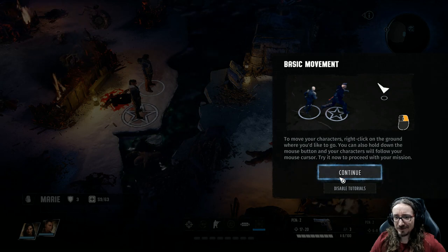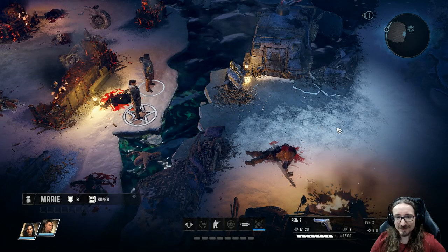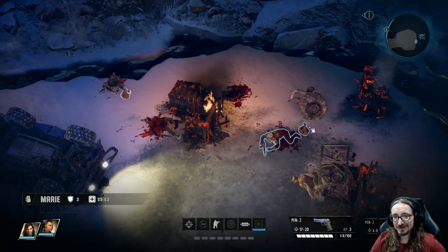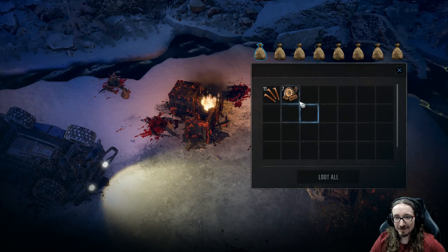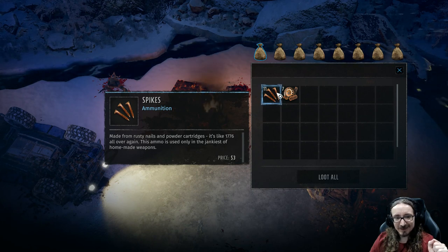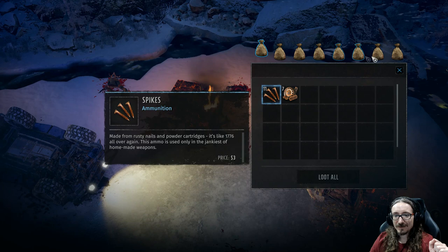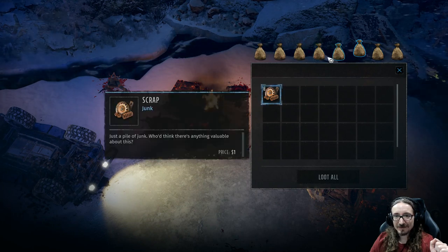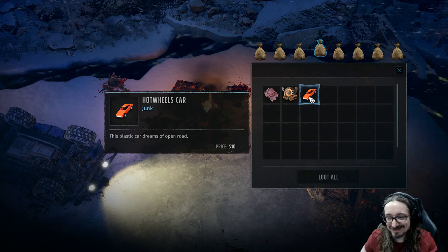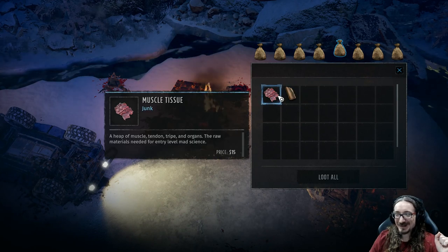'To move your characters, right-click on the ground where you'd like to go. You can also hold down the mouse button and your characters will follow your mouse cursor.' Makes sense. Let's try the first method. They can't get across that little gap, I guess. I saw some loot over here — I know you ain't trying to leave without this loot. Scrap. Spikes. 'This ammo is used only in the jinkiest of homemade weapons.' What are these bags up here, I wonder? All the bags in the area, I guess. Hot wheels car! This plastic car — wait a minute! Hot wheels aren't made out of plastic. Come on! I have to ding them a point for the hot plastic hot wheel.